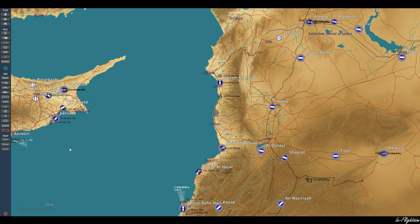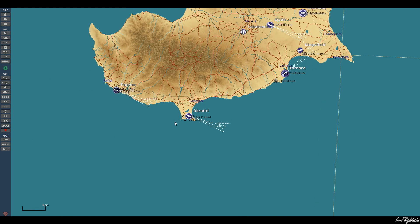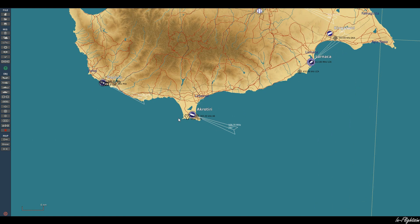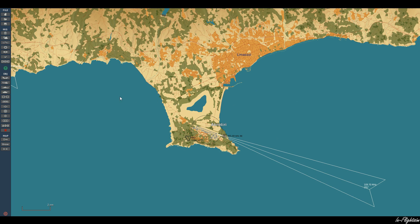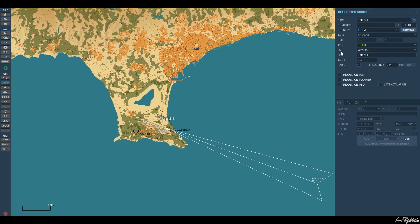We're going to create a quick and simple scenario and it's going to force our AI assets to switch their waypoints. So let's go ahead and select a helicopter — select a Merlin here — and go ahead and make him a UK based asset.